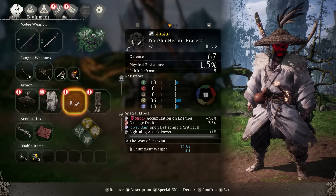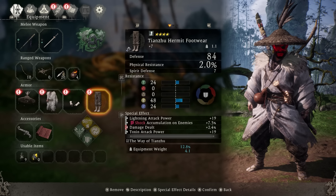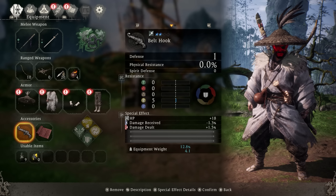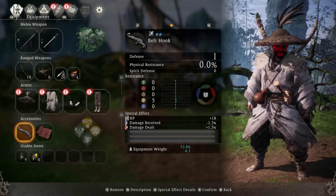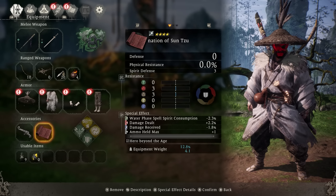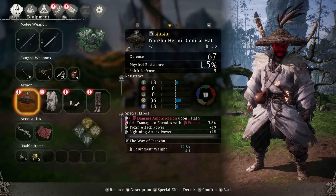Using special effects like power gain and damage amplification is great for this build as well, so put those on gear if you have them. As far as accessories, just use damage dealt and lightning slash poison attack power if you have them to boost those stats as much as you can. And one other mention — I'm using the Tianzu set.